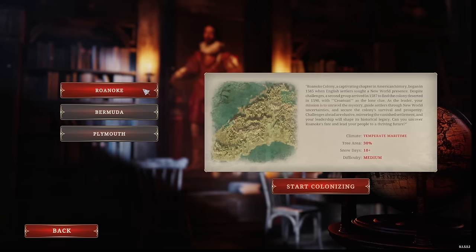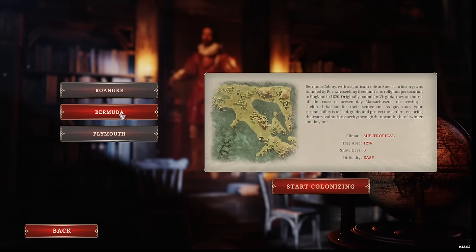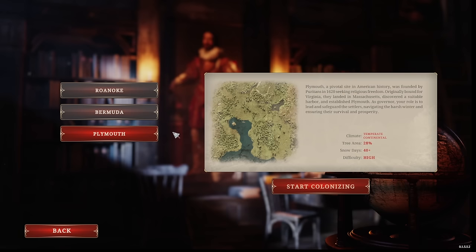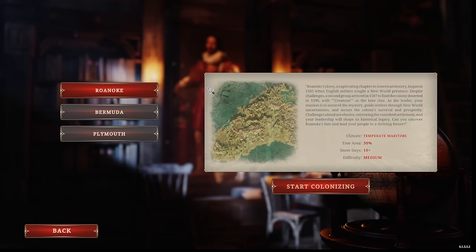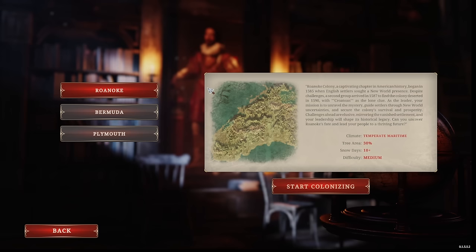The differences in these games are about the snow days. Obviously Bermuda is going to have none and is in a subtropical climate, but Plymouth is going to have 40-plus snow days to worry about. It's very heavily focused on games similar to Banished, or maybe Farthest Frontier, with having to prepare resources to survive a winter and also other threats out there.